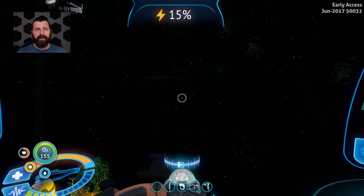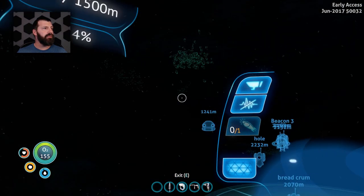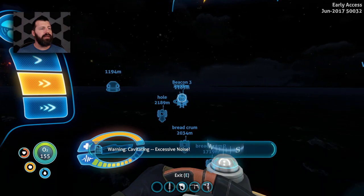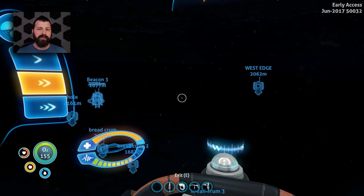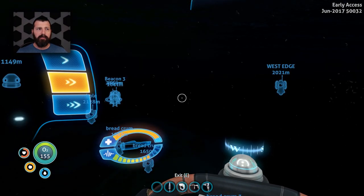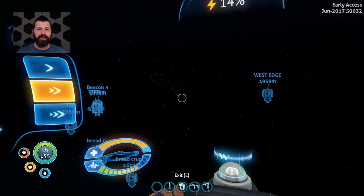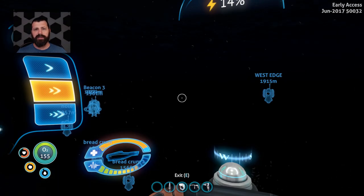I did install them in the other base, which is where we're going to be heading right now. We're going to go kind of off to the west edge just a little bit and get up high. I have made a bunch of stuff for the Cyclops and the Prawn Suit. I'll show you all that once we get to the other base. I feel like we're going to be ready to go back down into the lava zone. But there's one more thing I got to craft that I really want to make, but I'll show you once we get there.